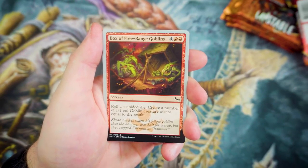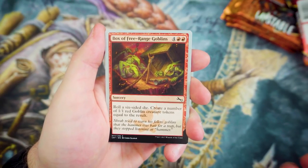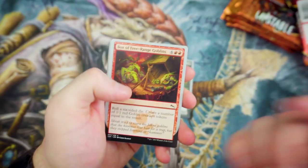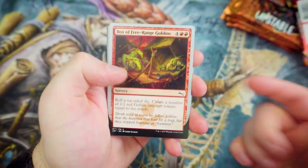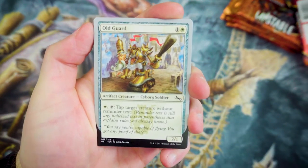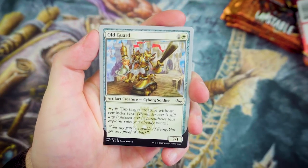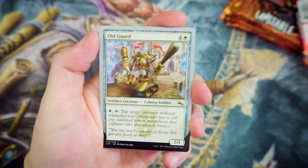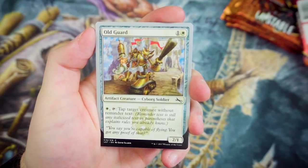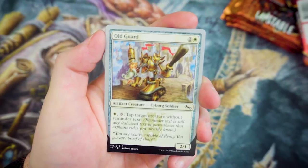Next up we've got Box of Free-Range Goblins — 4 and 2 Red. Roll a 6-sided die and create a number of 1-1 Red Goblin creature tokens equal to that result. That's pretty cool, especially in the set, as there are cards that actually allow you to increase the dice rolls as well. Next up we've got Old Guard — really cool art. For 1 and a White, it's a 2-1 artifact creature. For 1 and tapping it, you can tap target creature without reminder text. It's almost like you're getting a Gideon's Lawkeeper, but only if it doesn't have reminder text.